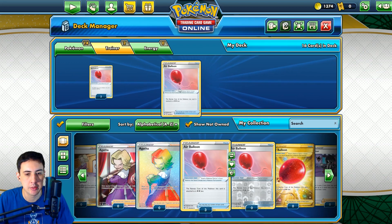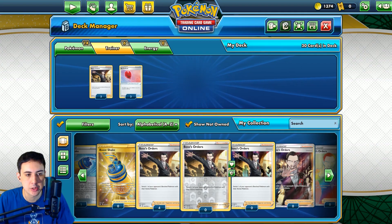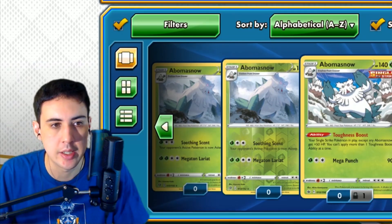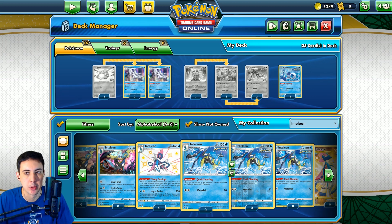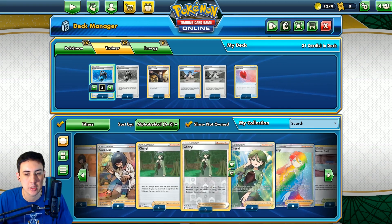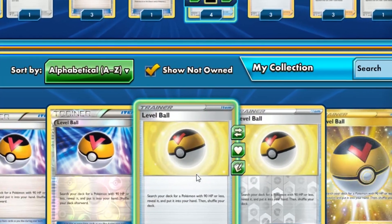Air Balloon is probably what we want to see for the deck. Of course the deck needs Boss - we'll put three of those in. This deck could use Inteleon as well - that's heaps of Pokémon now. All right, we'll go Capacious Bucket, that's a good card for this deck. Maybe like one Copycat, we can try that out. It is a Level Ball deck for sure.